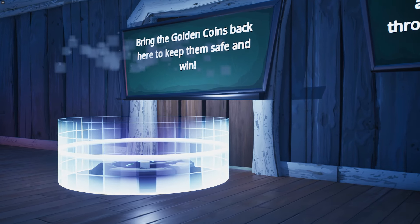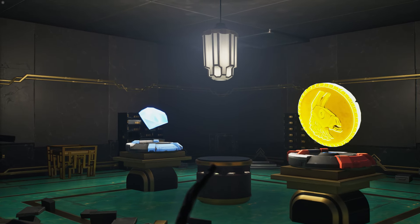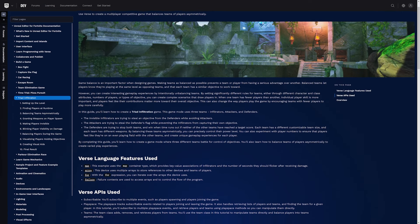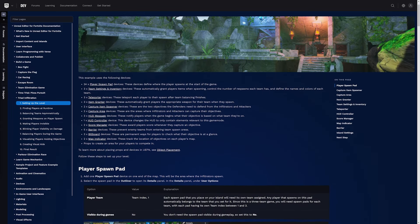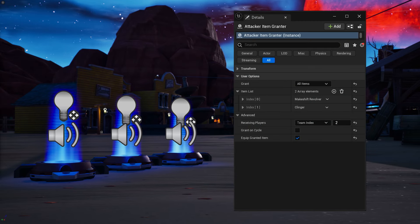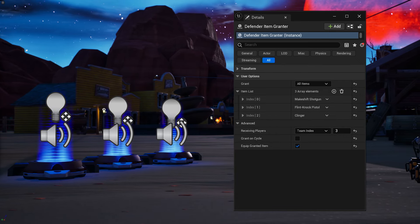The infiltrator and attacker bases also need a capture area, where players will bring the objectives to score a point. Near the defender's base, you'll need two capture item spawners placed where the objectives should be. There is a lot of device setup involved, so if you need any help, check out the online documentation for Triad Infiltration. Here you can find the list of devices you'll need and the specific settings to adjust. While those devices should be placed in the bases, the rest of the devices should be organized in a separate area. Set up your item granters to give each team a starting loadout. In this Western, weapons are found around the map, so starting loadouts are pretty basic.